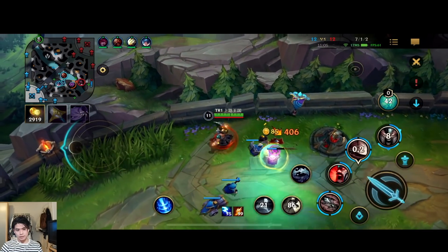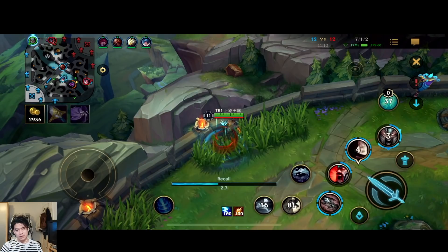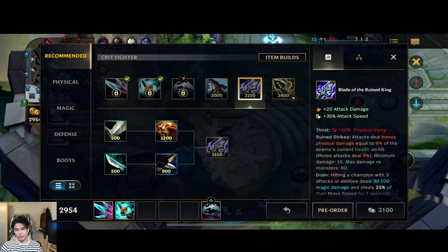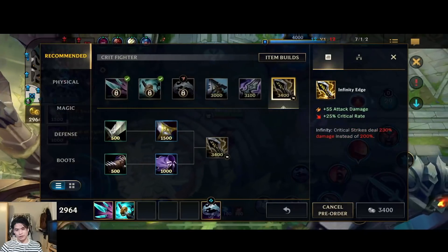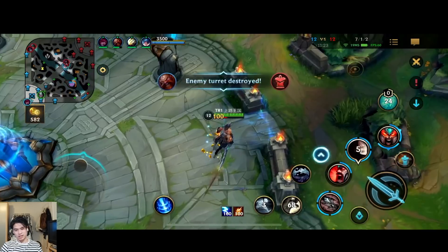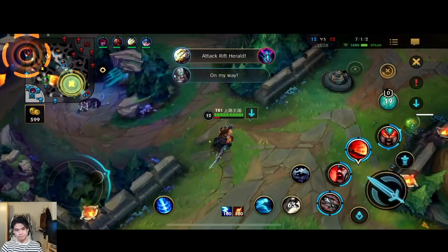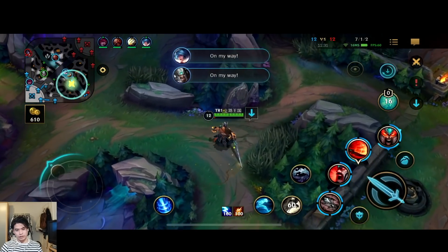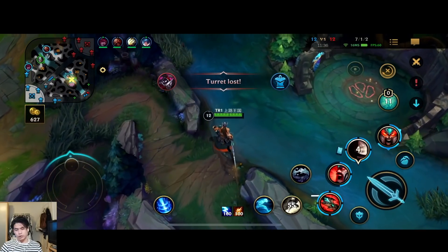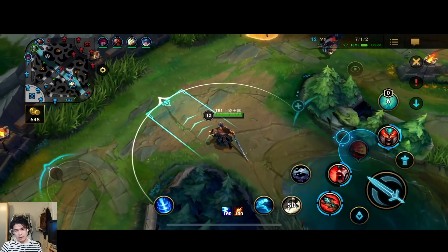I'm going to try to get 2,900 gold. I barely don't have enough for Serylda's or Infinity Edge. I feel like I'm just going to go Infinity Edge for the burst damage — they don't have that much armor anyways, so do I really need Serylda's? I'll just go for Infinity Edge. You could also go Youmuu's on Tryndamere when they don't have armor and you need armor penetration.